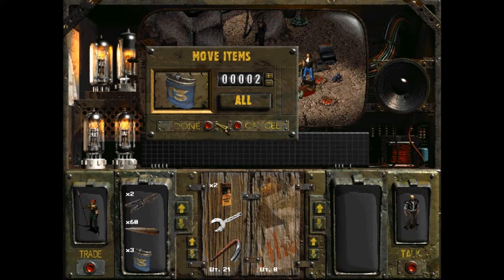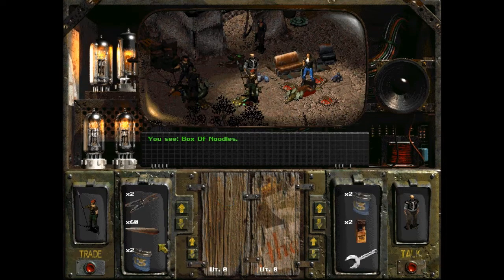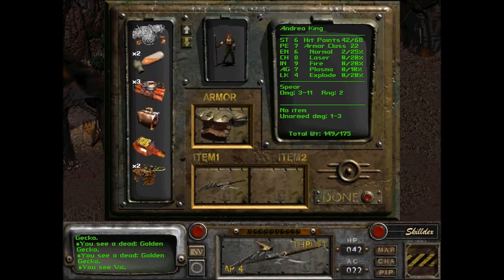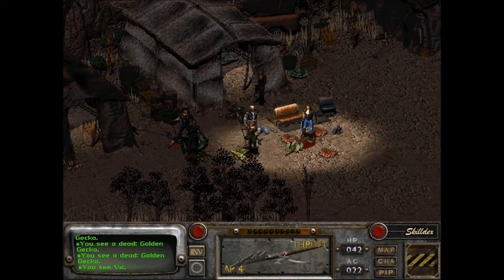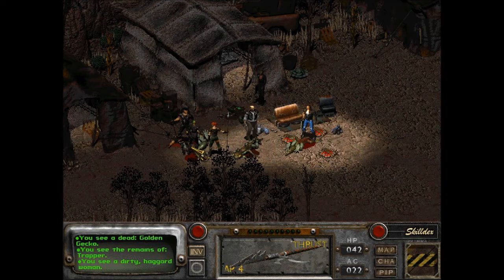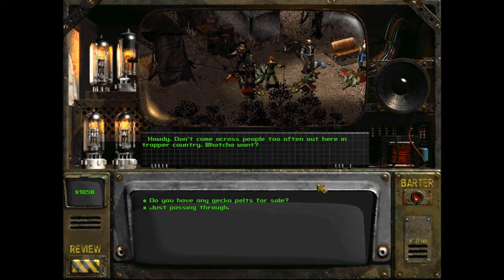I'll give them like two of these. Now I should be able to carry more. They're kind of all lumped together here. The remains of a trapper. Howdy. Don't come across people too often out here in trapper country. What you want? Do you have any gecko pelts for sale? Well, I reckon I might be able to sell you my pelts — it'll save me the trouble of going into town. What do you have? Here's what I got: six regular gecko pelts and four golden gecko pelts. Maybe next time.